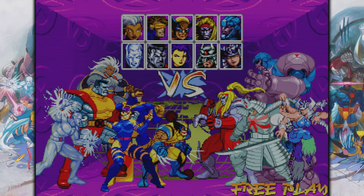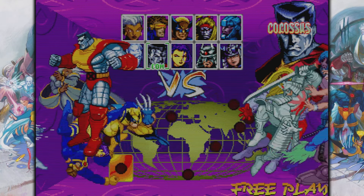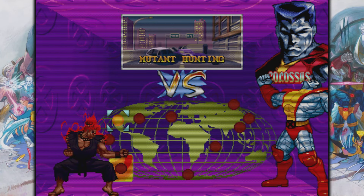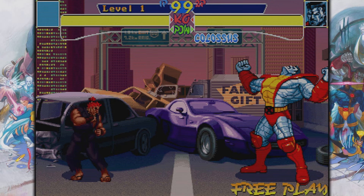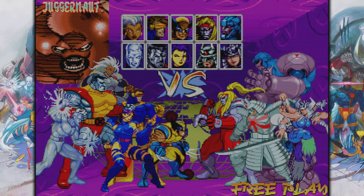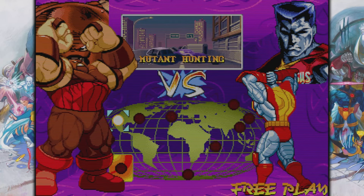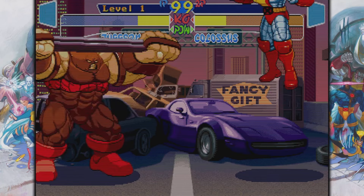Inside of X-Men Children of the Atom, if you highlight over Wolverine and hit up, you can select Akuma and play with Akuma inside of X-Men Children of the Atom. If you highlight Colossus and hit down, you can unlock Juggernaut, which is pretty cool.